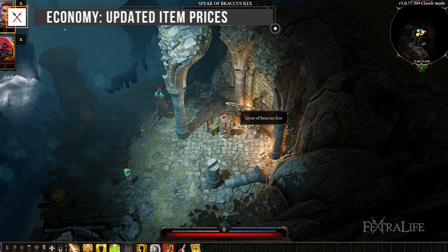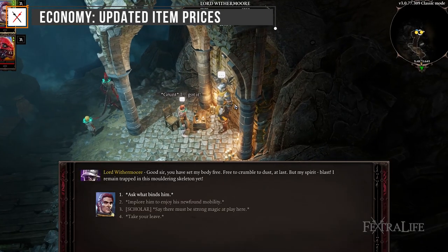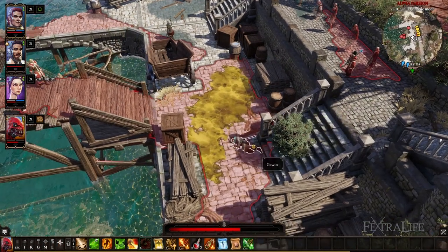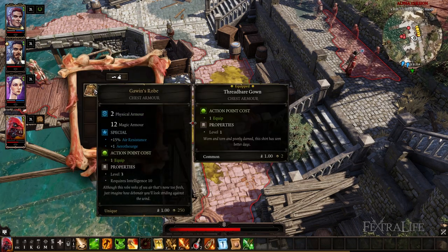Economy: Updated Item Prices. Unique items in vanilla are too valuable; their prices are now more in sync with legendary items of the same level, but still higher. Armor prices now reflect their utility. In vanilla, there is too much of a price difference on armor pieces that actually give a similar amount of armor points.